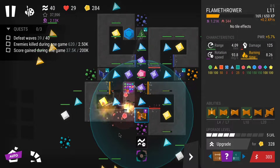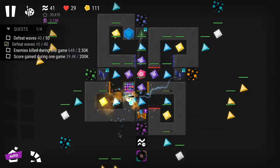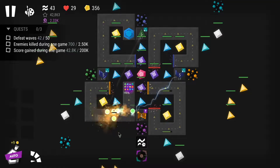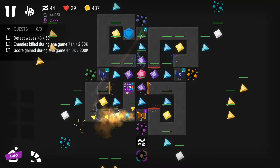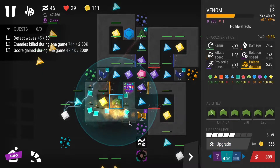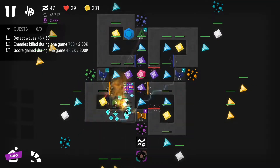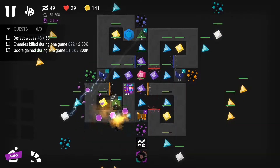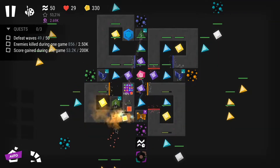As soon as I managed to destroy a crystal, I placed a venom. You can see that crystal being destroyed, which finally gave me another platform for an additional tower. The mechanics on this level are very peculiar.